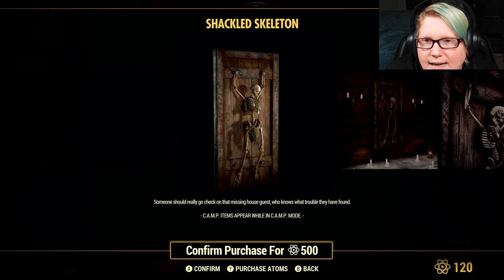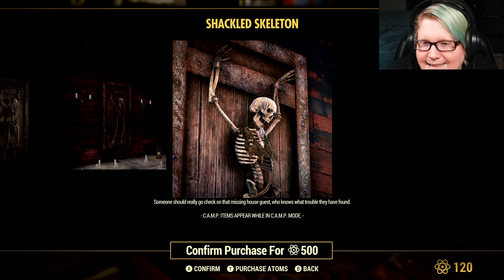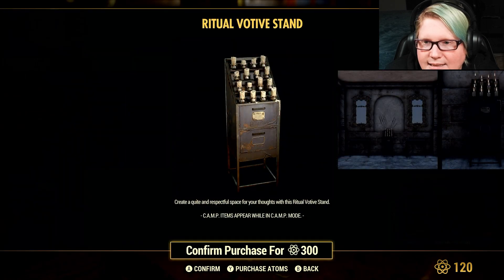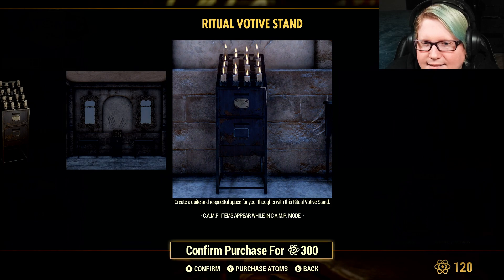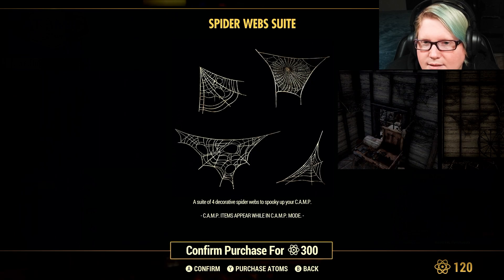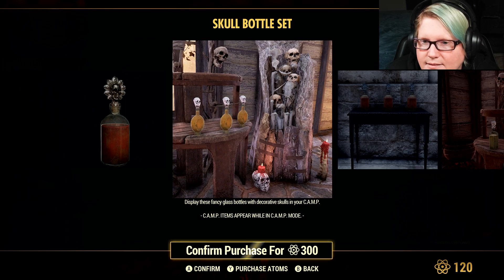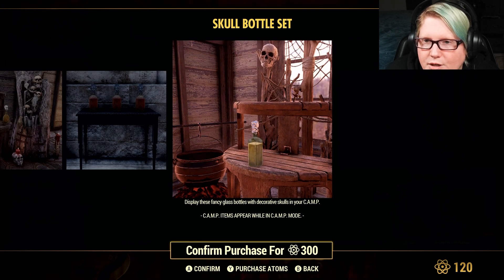The shackled skeleton is 500 Atoms — I like the hair and beard on it, that's great. The ritual votive stand lets you create a quiet and respectful space for your thoughts. Here are the spider webs — different ones so you can put them up in your camp. And the skull bottle set: fancy glass bottles with decorative skulls for your camp.